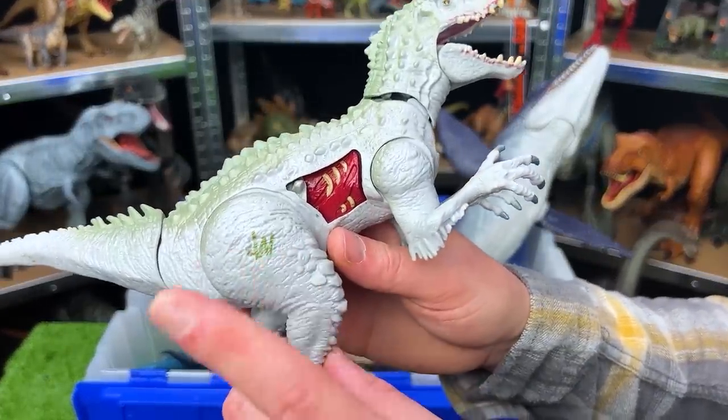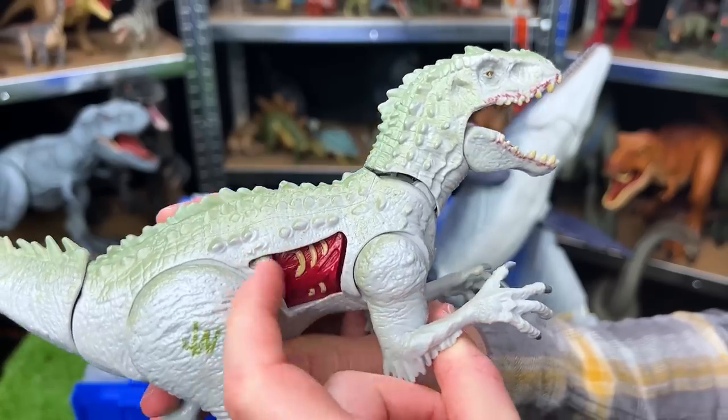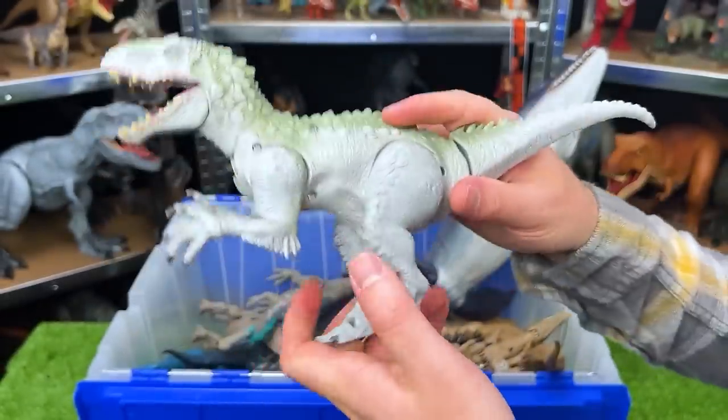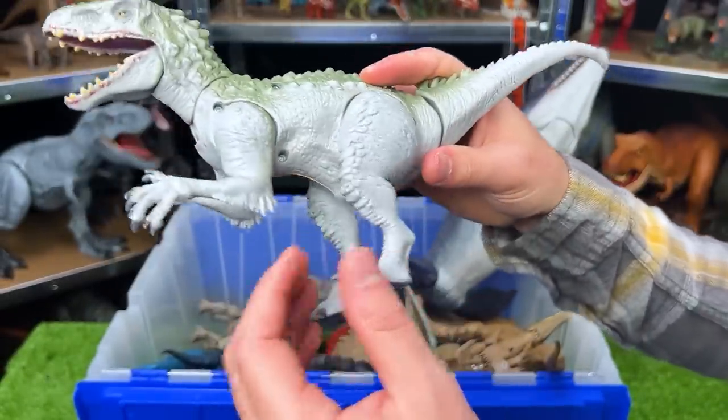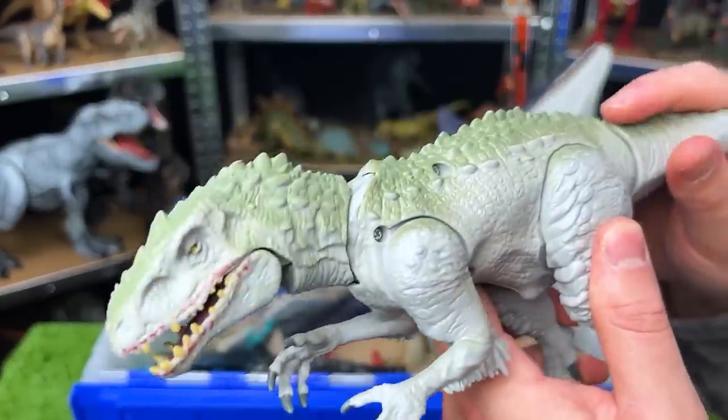Back over here we've got a smaller Indominus Rex figure. This is an older Jurassic World figure — it's got the battle damage on the side that you can open and close, and this figure is fairly adjustable as well. You can move the legs a bit, move the arms just a bit, and the tail controls the mouth and the neck too.